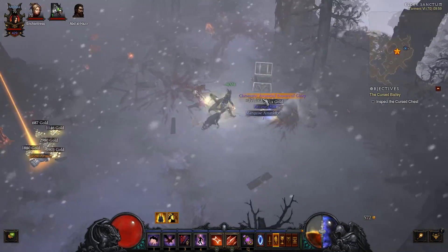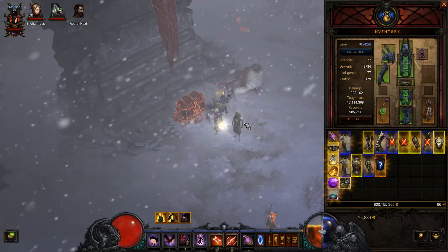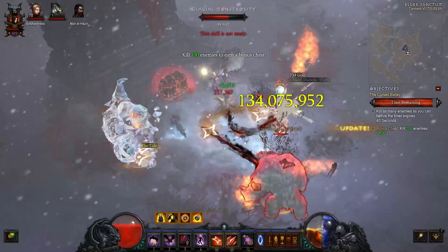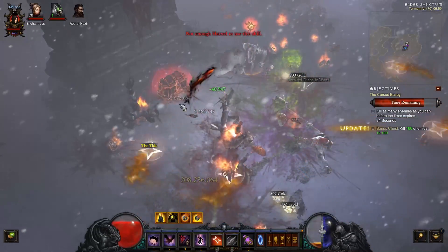There's a cursed chest here, and apparently a legendary drop too. I'm just going to do this cursed chest, pick that up, and see how much inventory space we've got — heaps. Kill 100 enemies to earn a bonus chest — nice and easy. I'm assuming I can do 100 enemies fairly easily with this character.